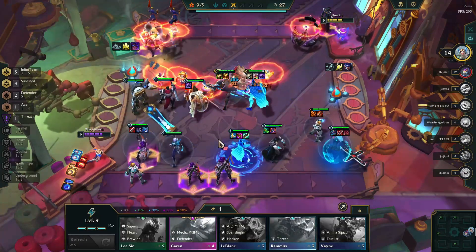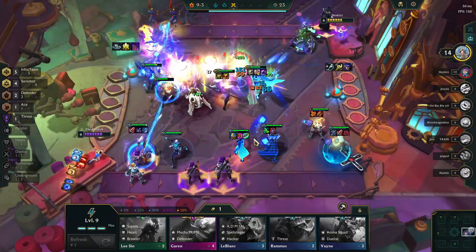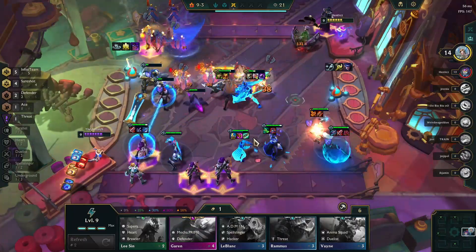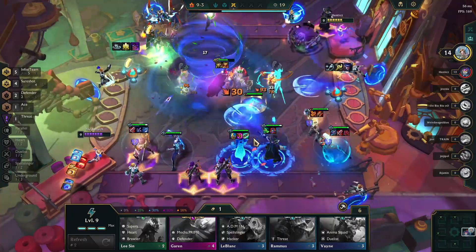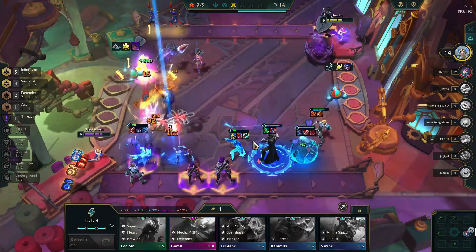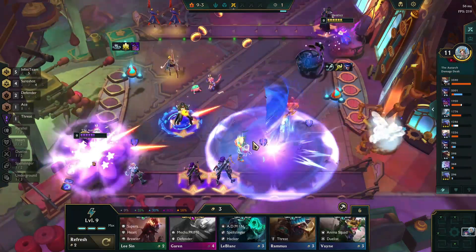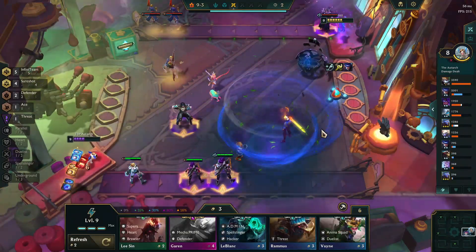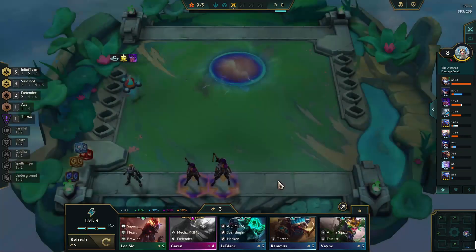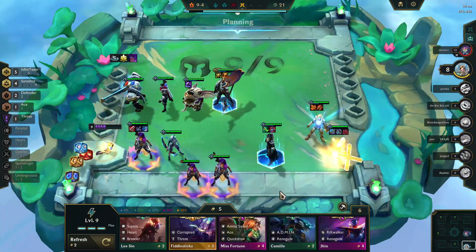One of the keys is that I'm hoping to either three-star the Samira or two-star the Ezreal and get him on the portal, because he is going to be gaining a lot of power. Of course, you can see that this is completely glitched, so I can't see what I'm fighting, how much health it has, where I'm doing okay, and where I'm not. I just know that I lost that fight — not quite sure exactly how or what I need to fix because I couldn't see it.